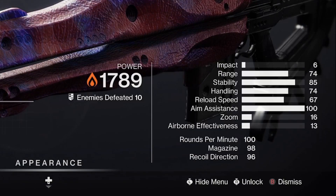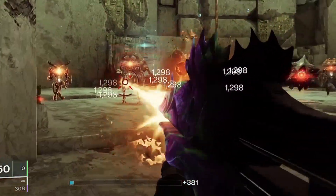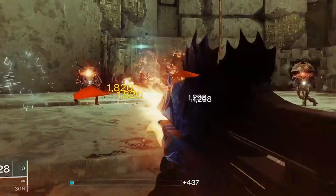It's an adaptive frame solar energy trace rifle with an awesome glow effect as you fire the high-powered laser beam, and it comes with top-tier perks including Perpetual Motion, Frenzy, Vorpal, and Incandescent — perfect for those crazy solar 3.0 builds.